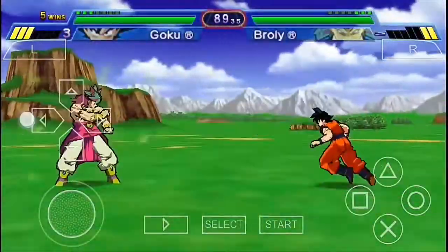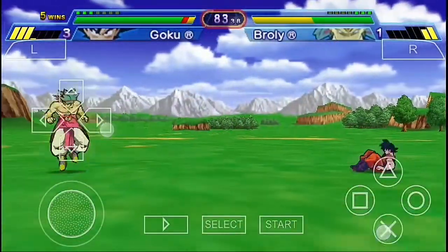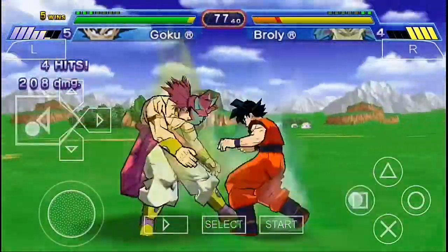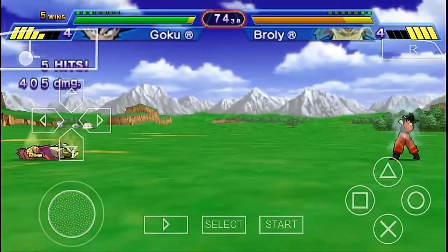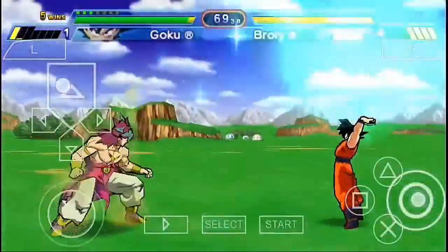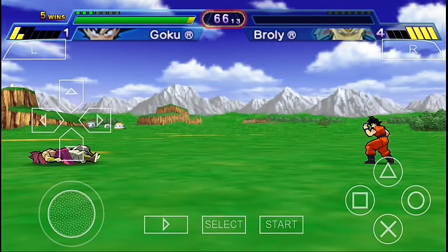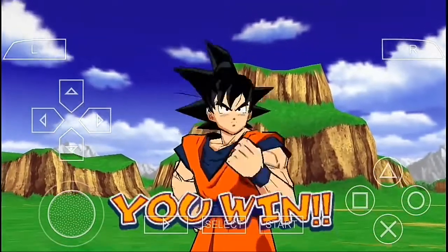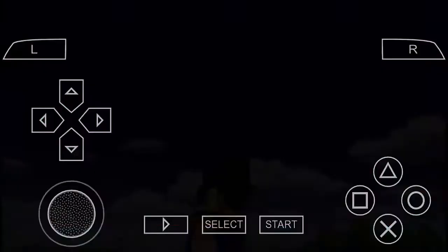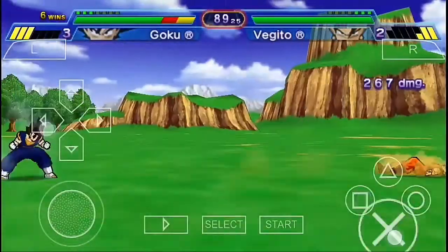I don't think I'm gonna go Super Saiyan, or maybe I will — let's focus on fighting. Come on Goku, hit him with some punches! He's blocking every single attack, so a Kamehameha, increase your energy, and time for a Spirit Bomb — perfect! That's gonna be it for Brawly. Yeah, no need to go Super Saiyan 3. We win this fight very easily with Z rank.